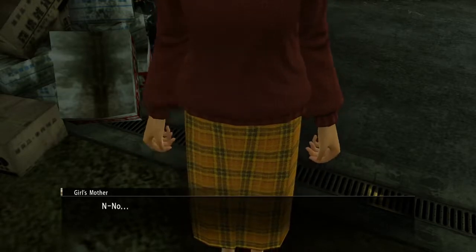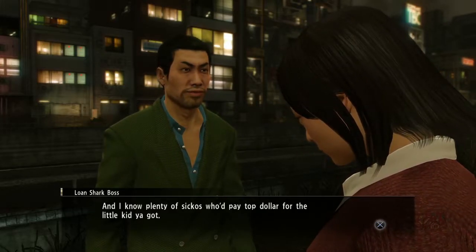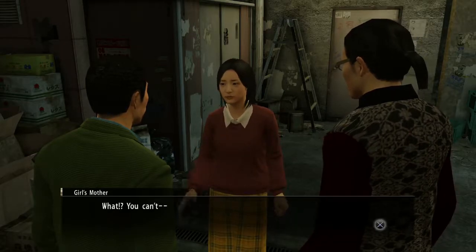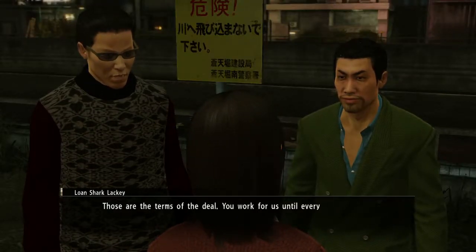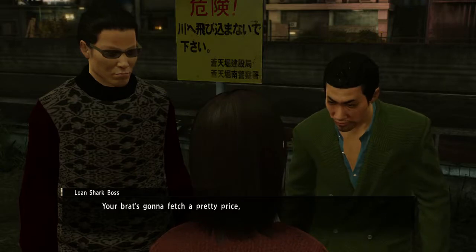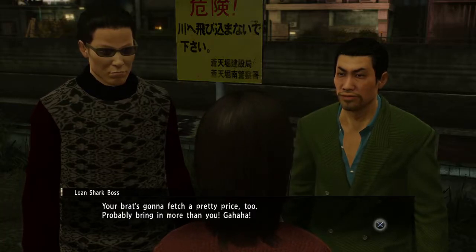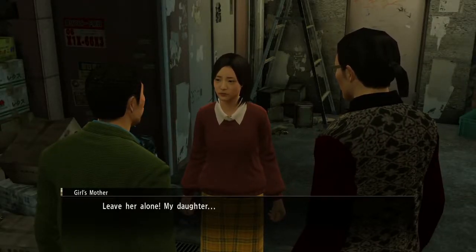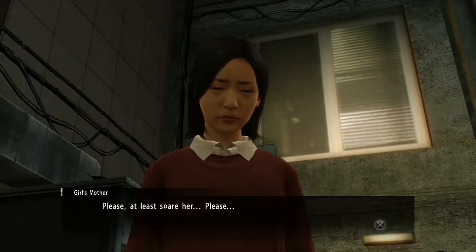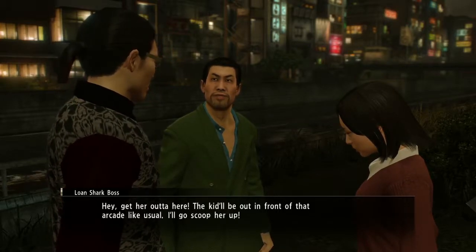In-game: 'No. And I know plenty of sickos who'd pay top dollar for the little kid too.' I am not enjoying this game right now. 'Those are the terms of the deal. It'll work for us until every last yen is paid back.' 'Your brat's gonna fetch a pretty price too. Probably bring in more than you.' 'Leave her alone. She's the only family I have left. Please. At least spare her.' Freaking that knife is gonna come out so fast once Majima turns up on the scene, let me tell you.